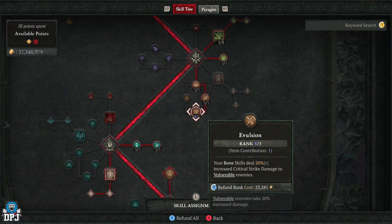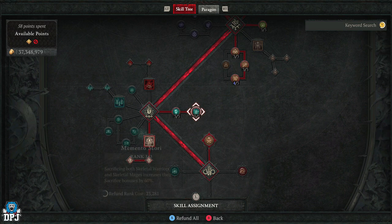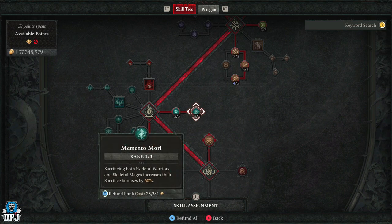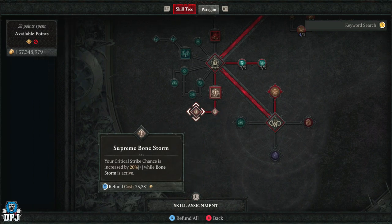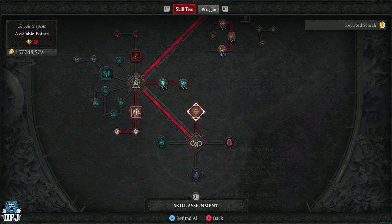Moving down, three into Standalone and three into Momentum. We then use Bone Storm as our ultimate, going into Supreme Bone Storm, and then we use Ossified Essence.